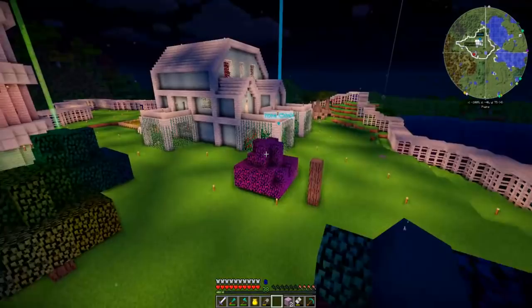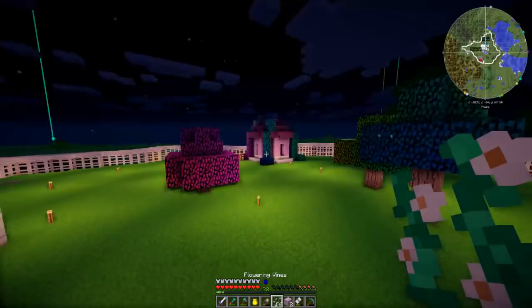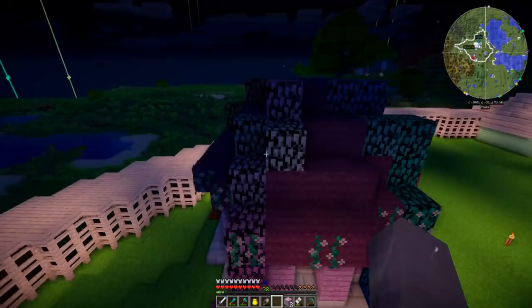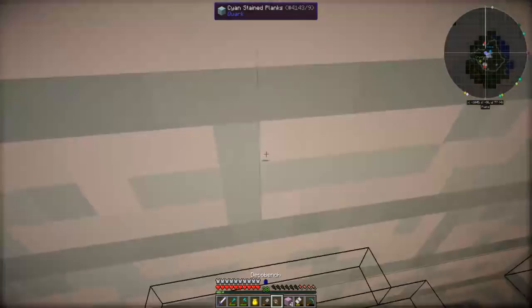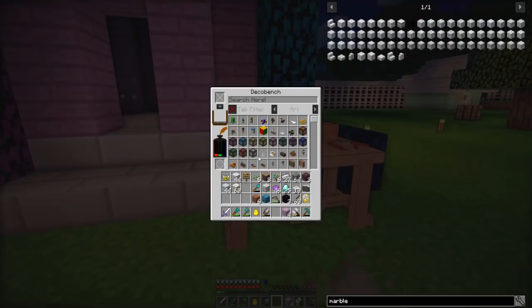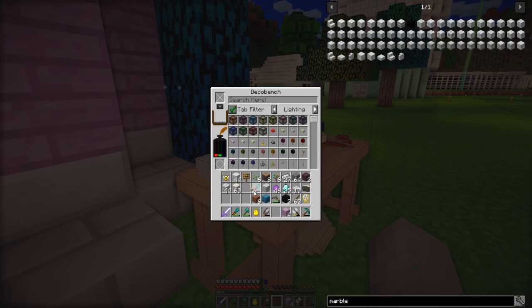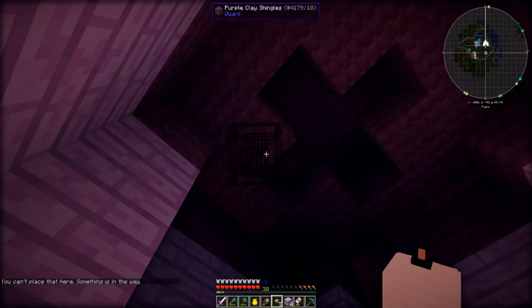Now I'll drape some rainbow leaves down like so, and then pop some flowering vines around - it'll look super cute when it's all grown over. I'm going to need more. That should look really cute when they all grow down. I also need some lighting because it's quite dark, and some doors - the deco bench should cover both those needs. I'm going to go for those wire glass doors so you can see in, and paper lanterns for lighting - that'll look super cute and can also light the outside.